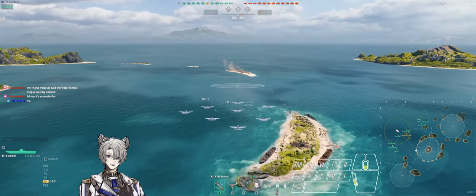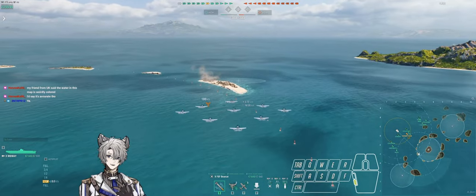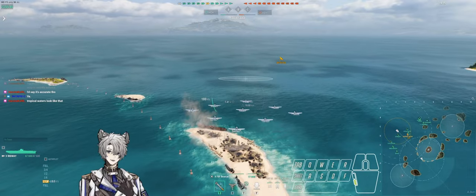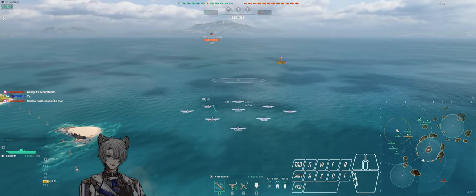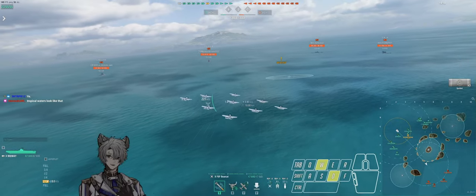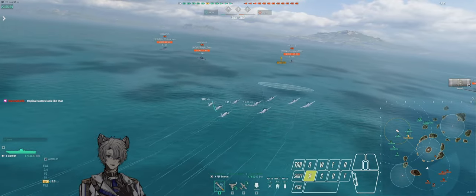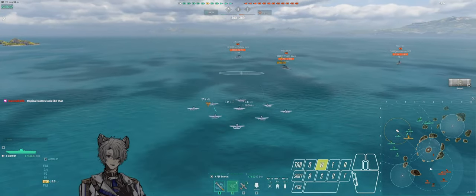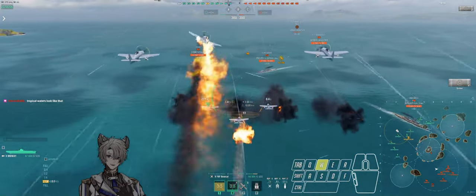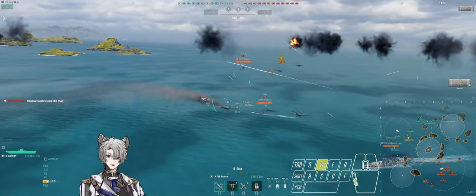I'm going to show two different games here. In the first game we're playing as Midway, and I run Tiny Timps on my rockets - why I run them will be explained in a different video. Generally, I want to start out with rockets or my weakest ordnance type, which in Midway's case is the rockets. I value my dive bombers more, so I start with this squadron first, mainly as a scouting tool and for getting the first initial strikes in.